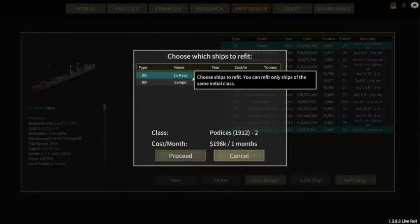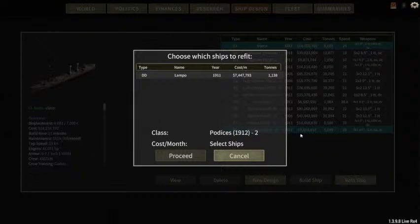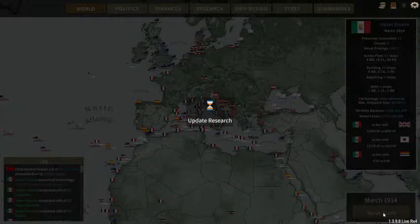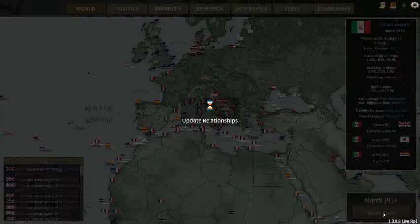I need to go back through and do a re-evaluation of my fleet and make sure I'm scrapping some of the older ships. When you're running very advanced technology, your ships are changing so fast that anything that's three or four years old is totally out of date.